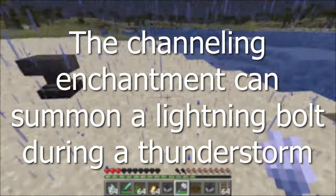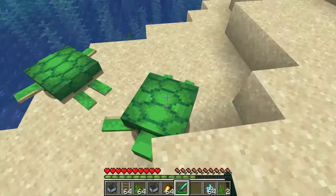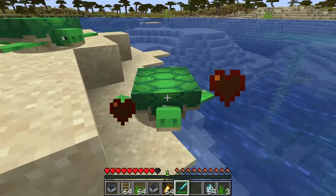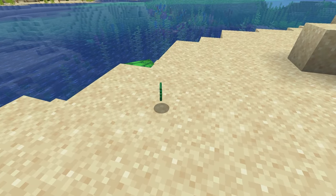You can summon lightning bolts with the channeling enchantment, which is a trident enchantment that summons lightning bolts when the trident is thrown during a thunderstorm. The turtle has drops of 0 to 2 seagrass, that can be increased up to 5 seagrass with the looting 3 enchantment. 1 to 3 XP. Also, scute will drop as an item when the baby turtle becomes an adult.